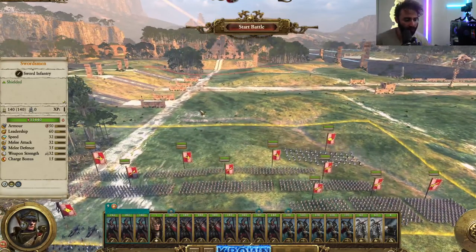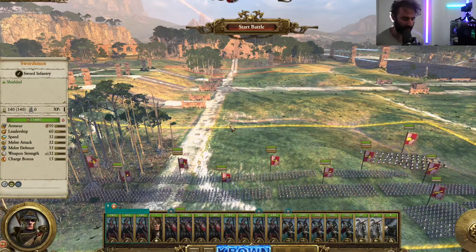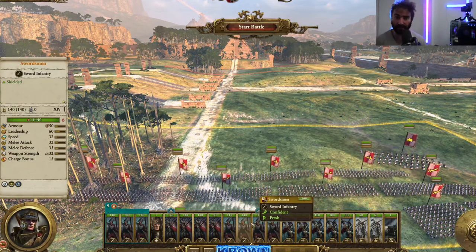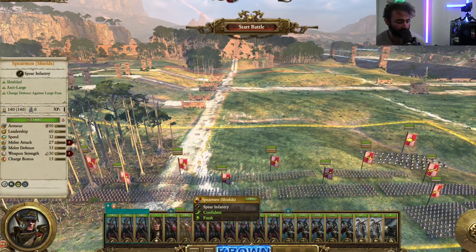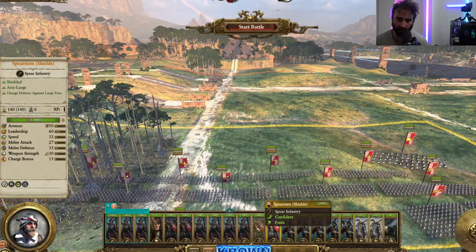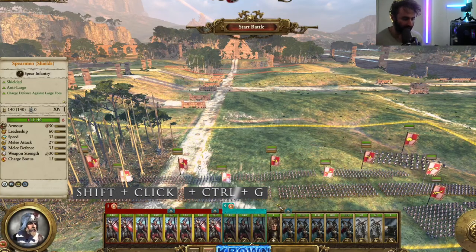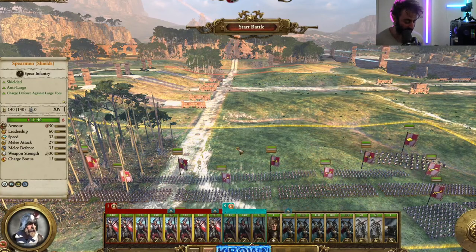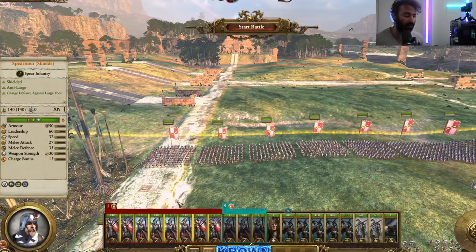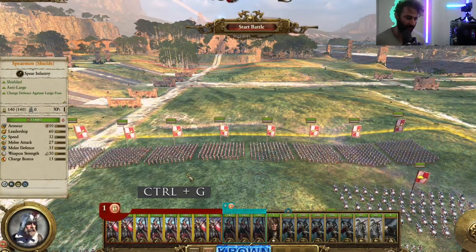On the deployment screen, you can set up a specific formation by ordering the unit cards to reflect it — for example, two spears on the left, four swordsmen in the middle, two spears on the right. Highlight them all using shift-click, press Control+G to put them into a group, then unlock that group. When you set them in a front line situation, they will actually line up in exactly the way their unit cards are arranged. Then you can lock the group again by pressing Control+G or clicking the padlock.